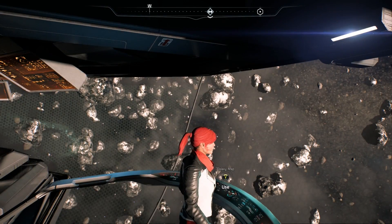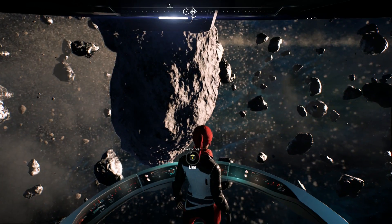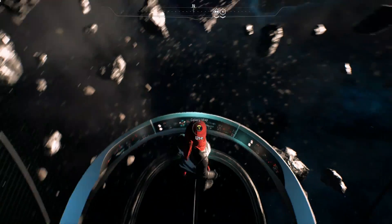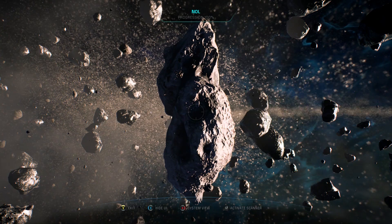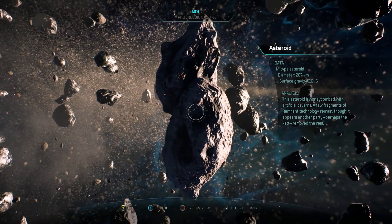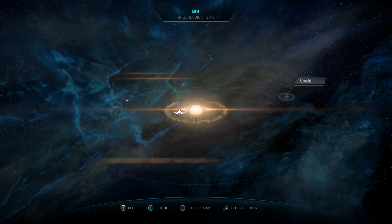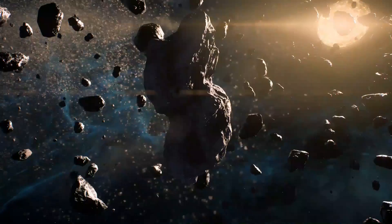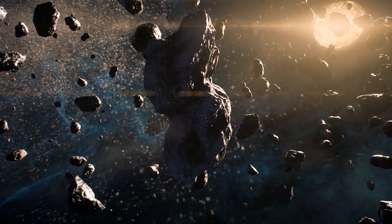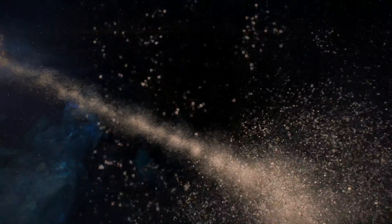First things first, we are going to have to get out of this asteroid field, because this is not where we want to be. We are going to go on an adventure today. There's actually a little objective on my HUD — I don't know what that is. Anyway, let's go into the galaxy map. I have a little bit of a plan. We're going to go to a planet that's quite nearby. I'm not going to do any kind of story spoilers — we're going to stick to the side objectives.